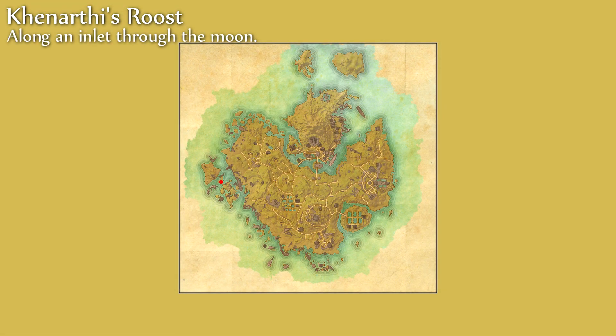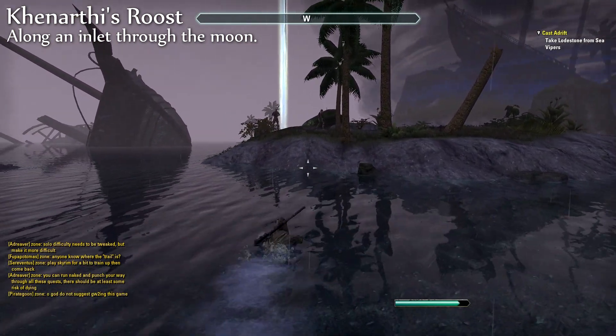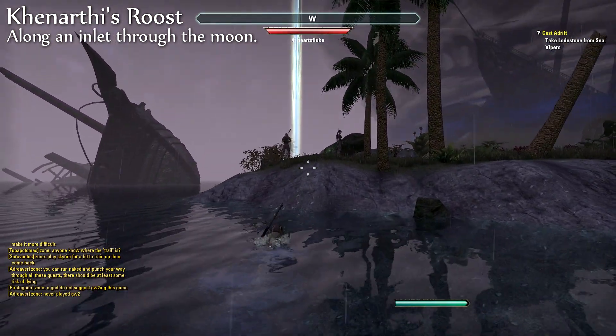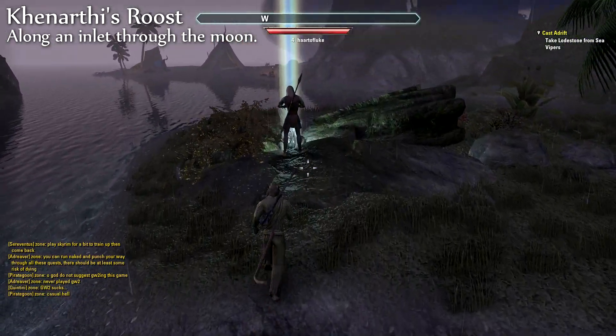And finally the last one is called Along an Inlet Through the Moon. If you start doing quests right away, this is probably the first or second sky shard you will find, as you will almost stumble across it while doing them.